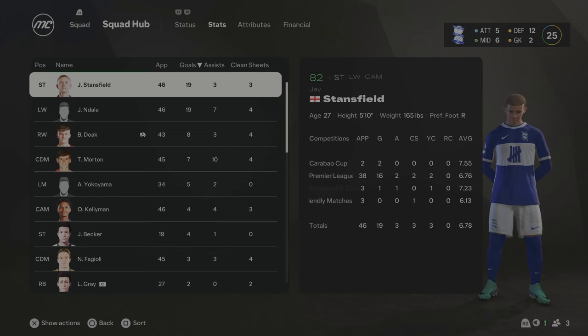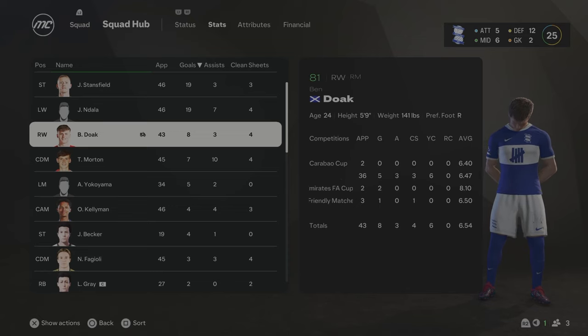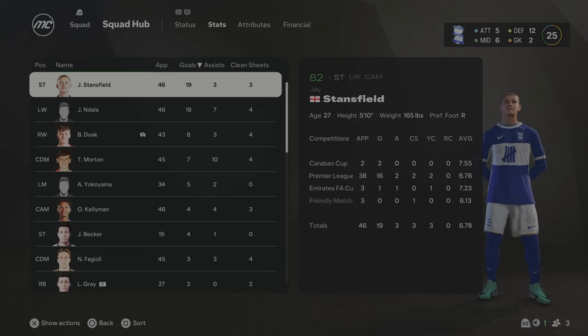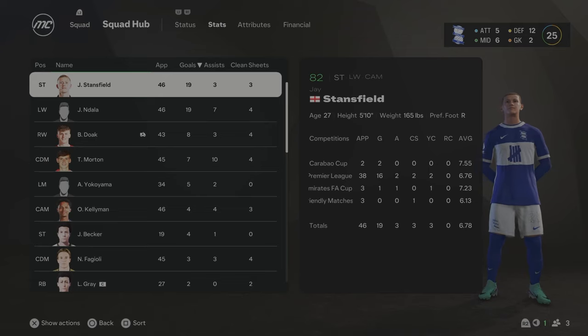Season 6 stats: Stansfield on 19 goals and Ndala on 19 goals - big improvement for him. Ben Doak had 8 goals and 3 assists, though he looks injured. Tyler Morton is now 84 overall with 7 goals and 10 assists. Kellerman had 4 goals and 4 assists in his first season. Overall, we're just kind of flatlining - not really improving much, but not getting relegated either. I need to sign a couple more gems to improve this squad and then we can try and climb the table. We're diving into Season 7 now - it'll be like a 10 to 12 season rebuild.